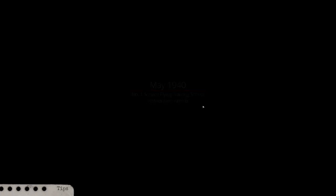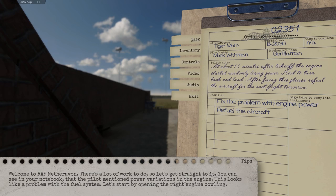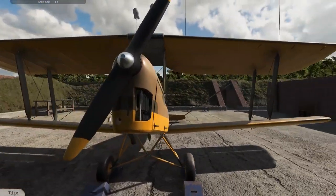So it's May 1940, number one service flying training school. Let's get straight to it — you can see in your notebook it mentioned power variations. This looks like a problem to do with the fuel system. Start by opening the right engine cowling. All righty, let's get cracking.